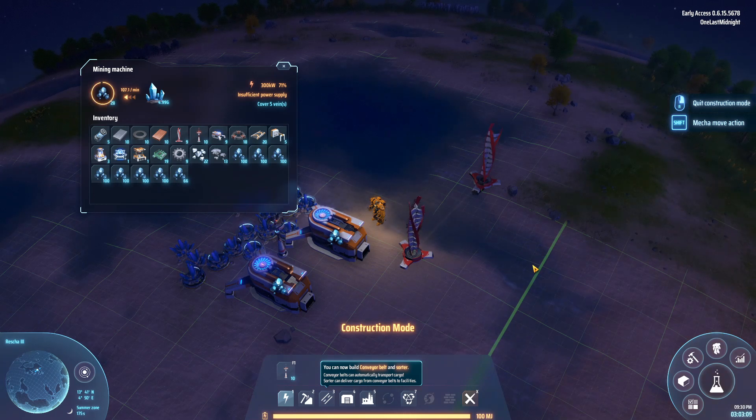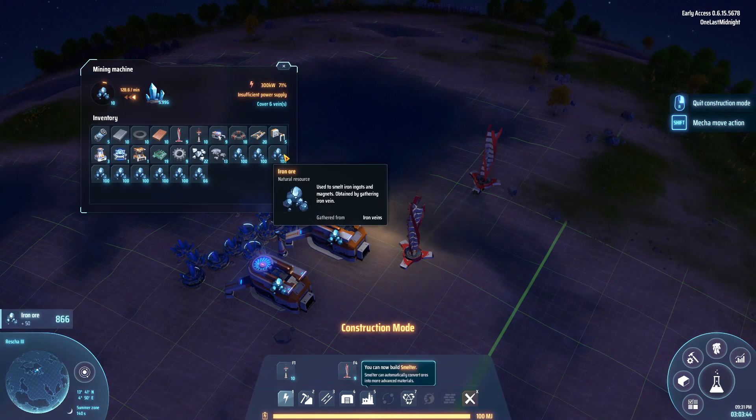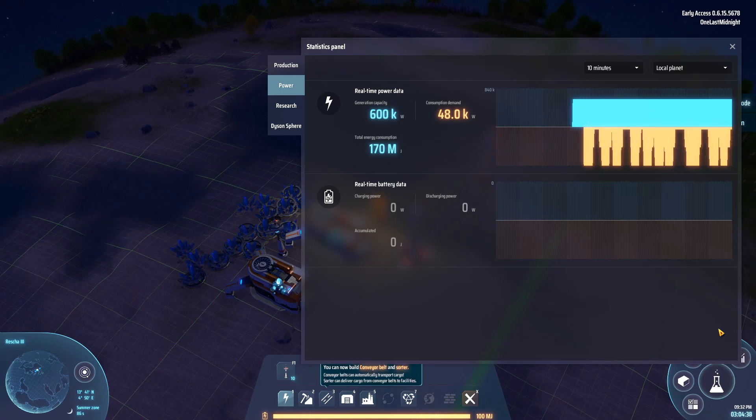This could be a big problem. If you start putting down more equipment and it consumes more power than you're generating, your machines start running less effectively. If systems depend on a specific output quantity — say 180 ore per minute — dropping to 71 percent efficiency means you're no longer producing that amount, which can mess up the rest of your production chain. Spend time in the power statistics panel as you're building to make sure you're not overloading your system.